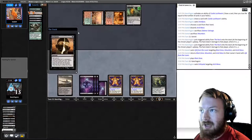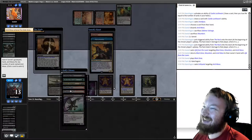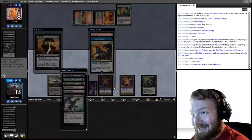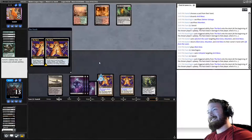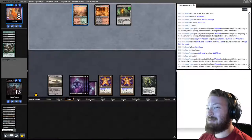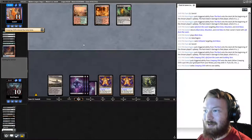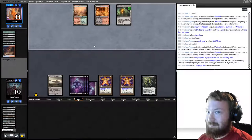They have Scalding Tarns, Creeping Chill, Stinkweed Imp, Prized Amalgam — no Blue Mana left. Our opponent can only play a Mountain and crack Blast Zone. They dredge Loam and Creeping Chill us. I think we beat Dredge — I think we did it. Opponent plays a Mountain.